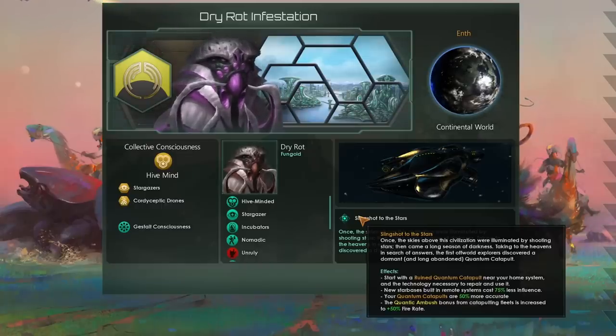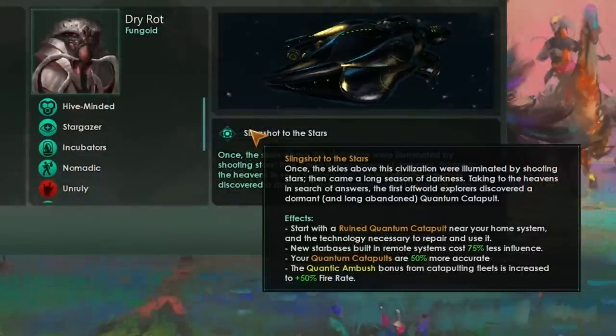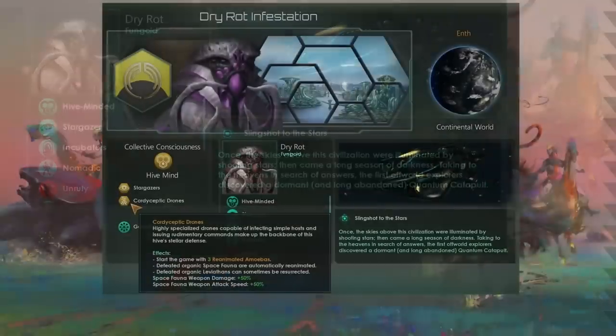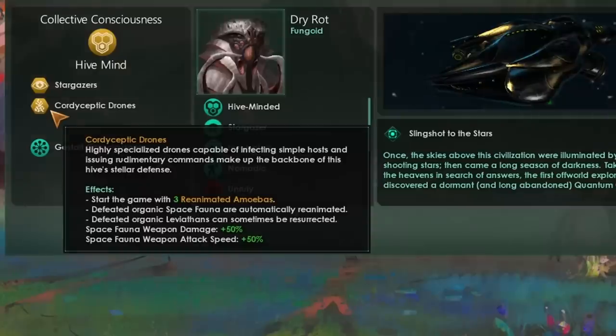This means our land grab is completely unlimited — just like dry rot, we can spread from almost anywhere in the galaxy and build outposts and steal systems from almost anywhere else. Our quantum catapult will be more accurate, and we'll also get the Quantum Ambush bonus when we catapult fleets, giving plus 50% fire rate — really, really good. Even if you don't complete the ruined quantum catapult very early, these bonuses from the starbase influence cost reduction are going to be absolutely amazing, and we'll get an extra 150 influence when we take the ruined quantum catapult system.